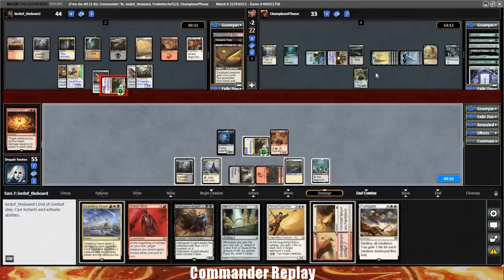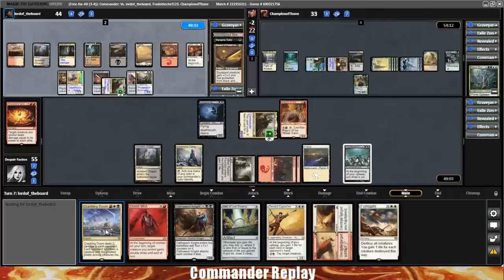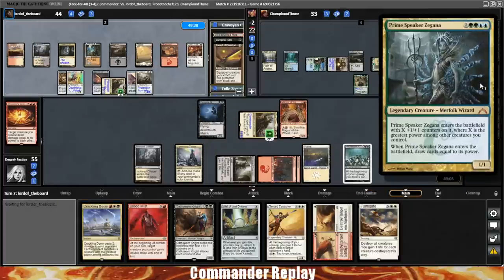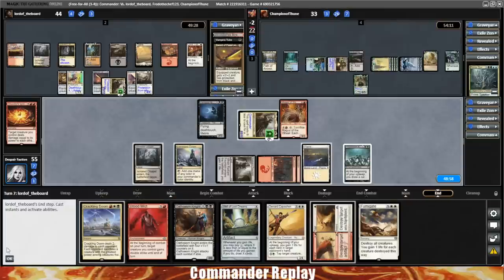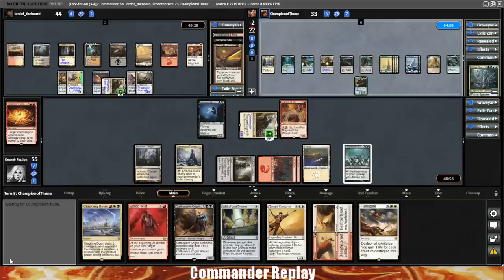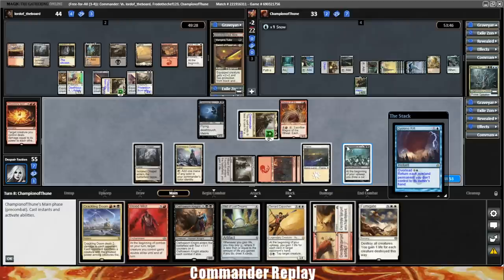A Bear Umbra? That's getting shot. Shoot that Bear Umbra — Bear Umbra down. Opponent's in the way, we're at 55 so it'll take a little while for that to get us. Really hoping for a land off the top — it's a Night's Whisper. I still wanna leave up that Crackling Doom play because they're on one card and almost definitely gonna go for Prime Speaker. Can we Night's Whisper and still leave mana open? Yeah, I think we can.